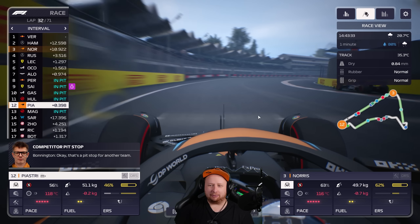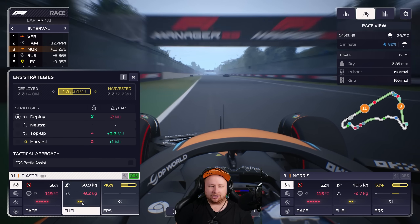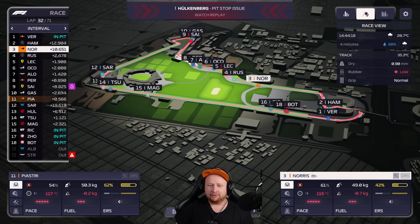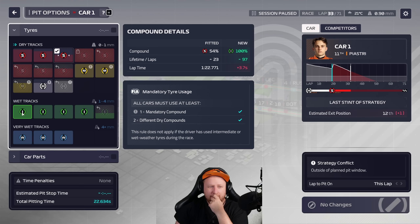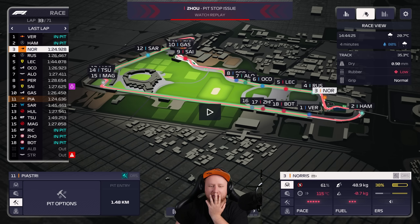The tires are fairly comparable in pace at this point, so the best case is to stay out and get fresher inters for later. Oscar gets DRS — let's push. Pit stop issue — Loris is on the podium! A safety car now would be massive. Verstappen pits — this might be the time. We definitely box Piastri this lap; by the time he gets around it should be time. Oscar is a no-brainer. I'm going to stay out one more lap with Lando.